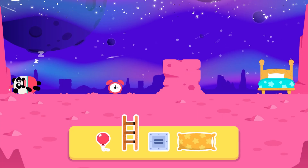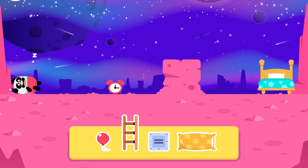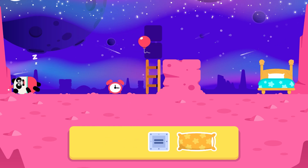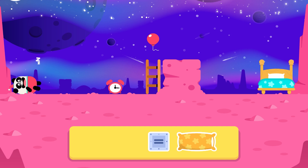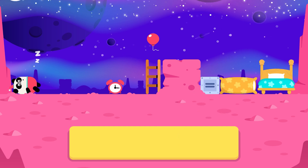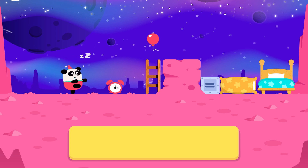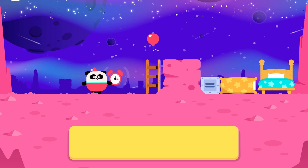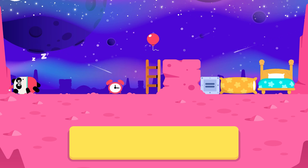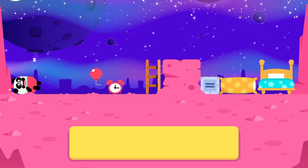One more time! Ladder! Balloon! Small square! Pillow! Uh-oh, he has woken up! Be careful with the clock — if it rings, Elliot will wake up!